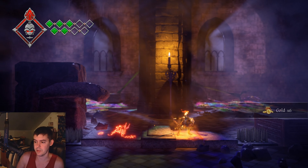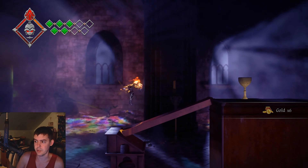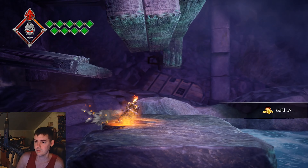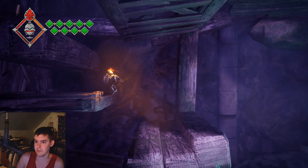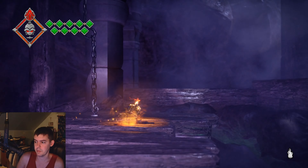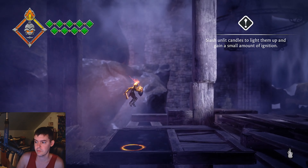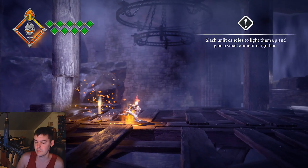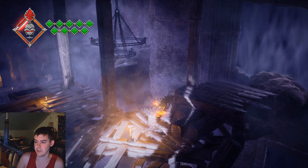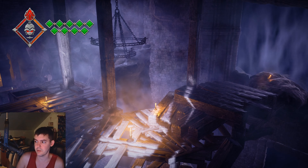You can heal yourself with Gale Shards. You can also heal at checkpoints, such as the goblets. You can hit these candles to charge up the bar at the top left, and then let's go to the next area.